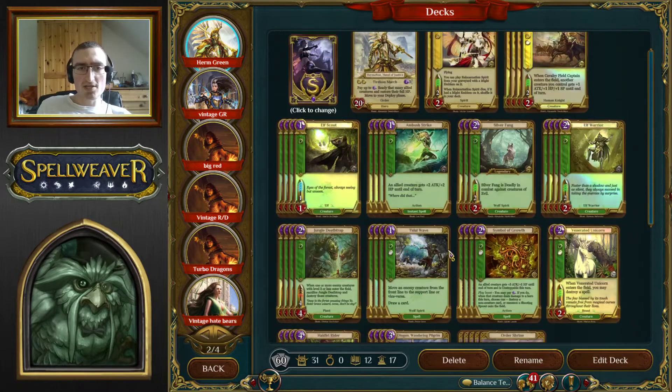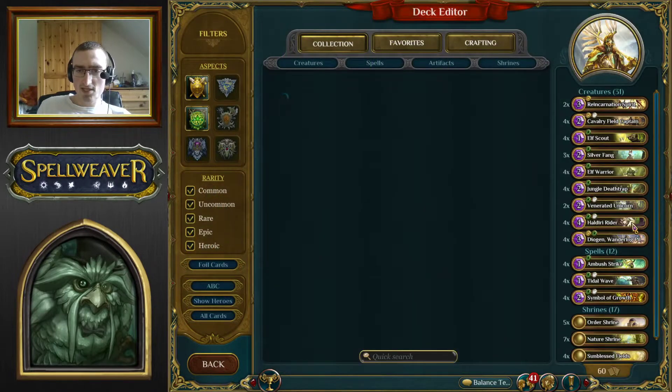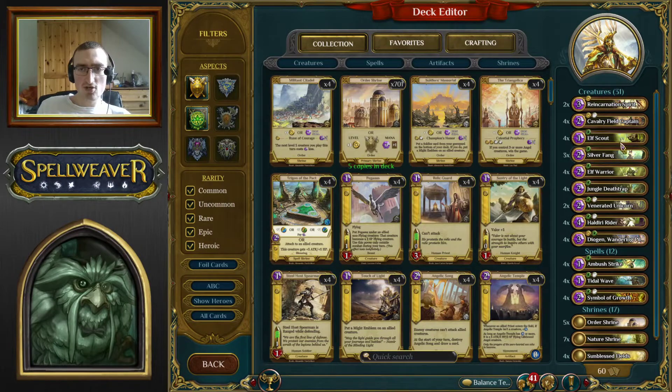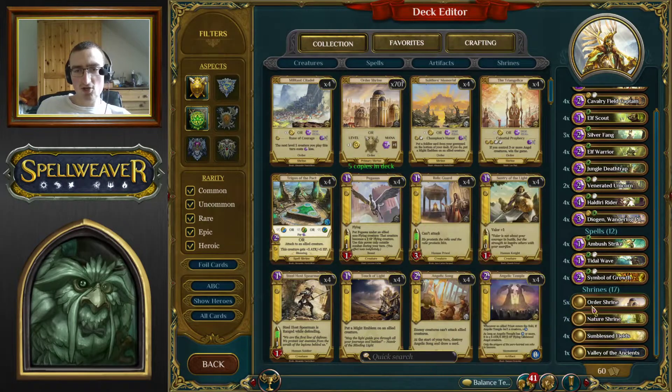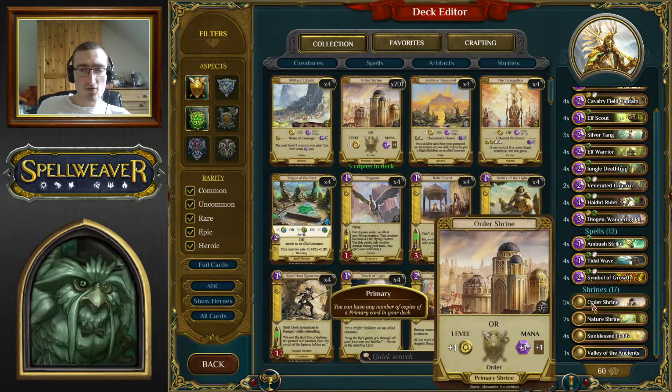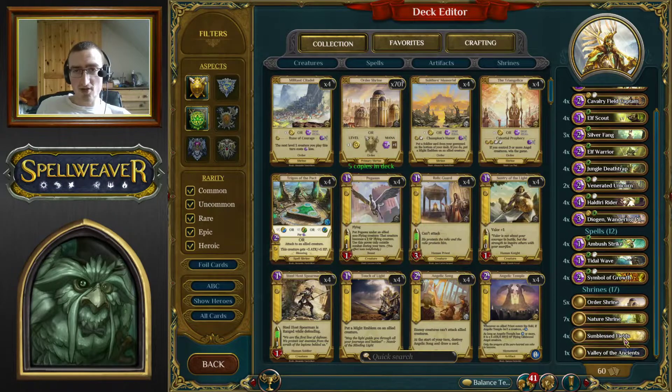That's pretty much the whole list. Shrines: 17 total — five order, seven nature. The reason for this is because you want to start nature, and you don't need order until turn three usually. Sunblest Fields operates as both, so that helps a lot. There's also Single Valley in the mix.